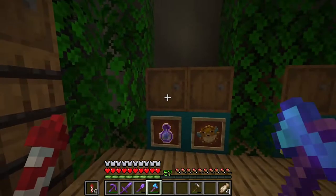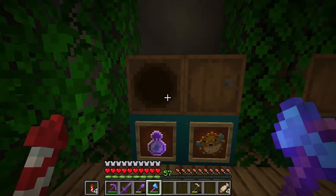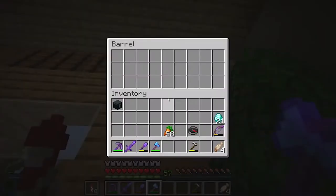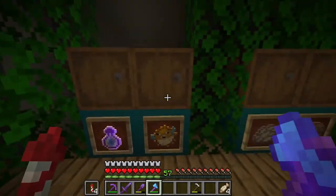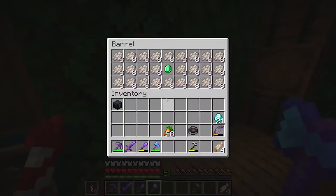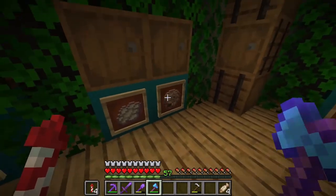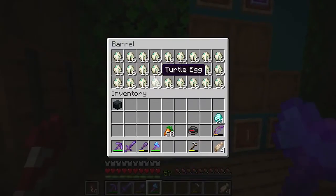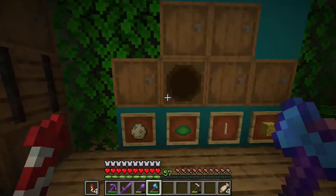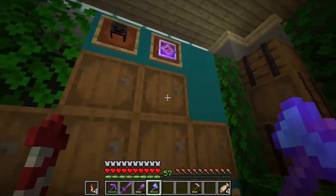Let's check our enchanting bottles — not bad, 21 diamonds right there. Going to have to restock; I think we're completely out of that. Puff fish aren't really selling. Phantom membranes — I honestly thought these were gonna sell quite a lot because of the elytras but they haven't. No nautilus shells yet, no eggs, no skulls.